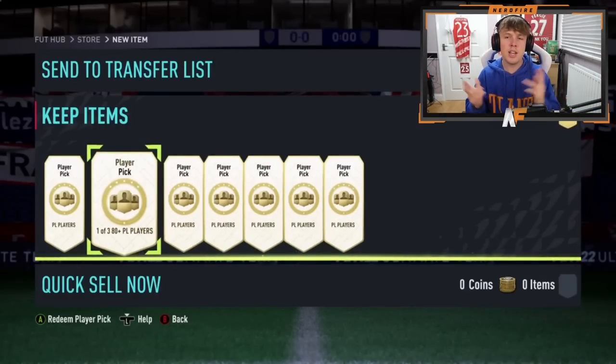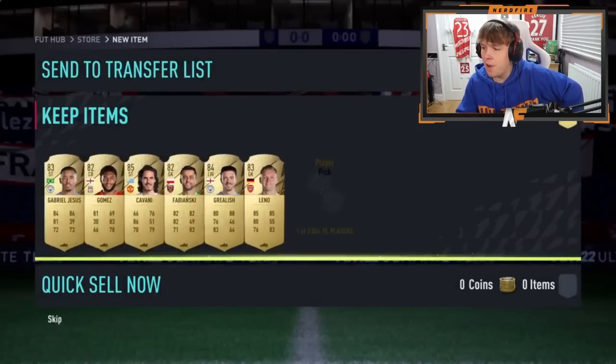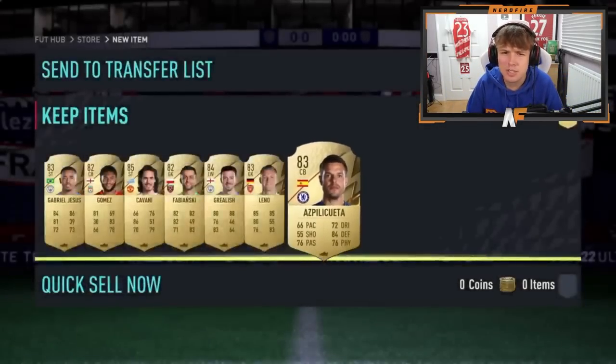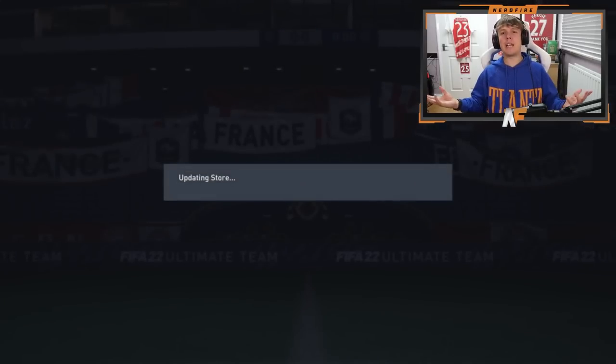Shout out to Tino — he's got some player picks. I'll show you if he gets any good ones and cut to it. Tino's final player pick — best so far has been Cavani out of seven 80s done. Cavani, Grealish — no walkouts sadly. But let's see what he gets on the store.